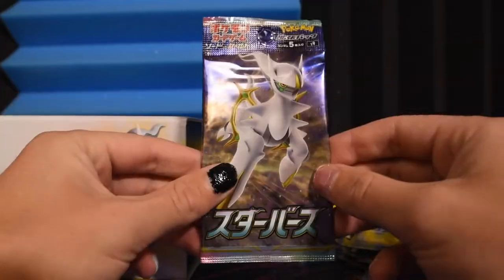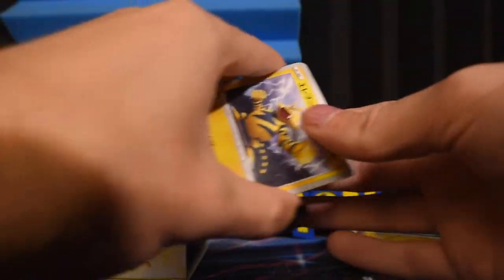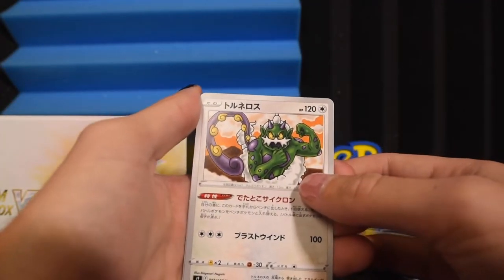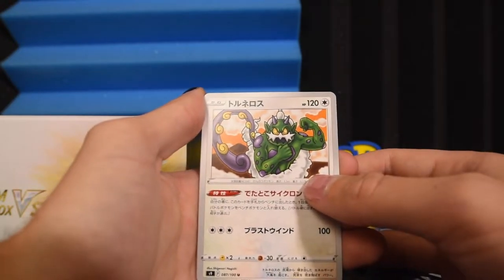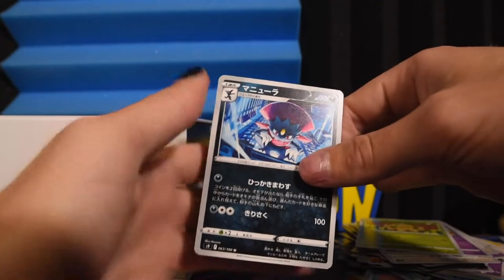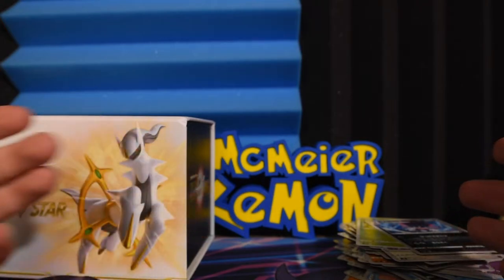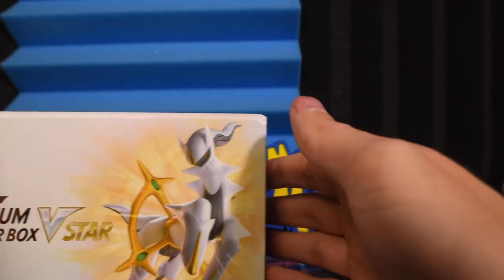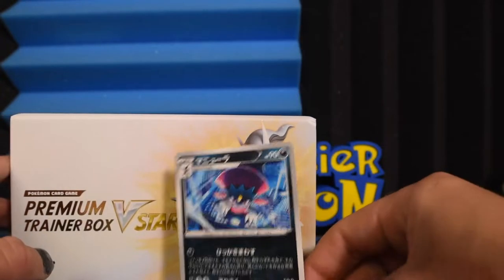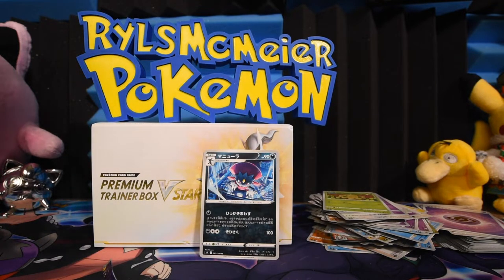Unfortunately we are on our last pack of the day. If I'm going to guess, it's not going to be anything. Is this Thundurus? Weavile. Okay, well — despite all the goodies, we didn't pull very much. And there's no promo in here either. Well, it's a nice box — that's cool. Thank you so much for watching Riles with Meyer Pokemon. If you enjoyed, leave a like. Subscribe if you really enjoyed, dislike if you didn't. I hope you're having a good one — ring the bell. Goodbye!